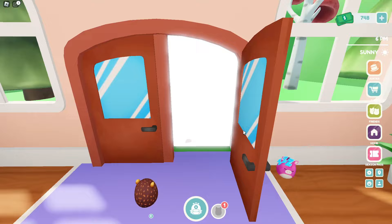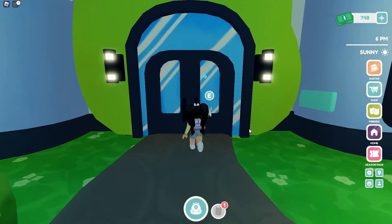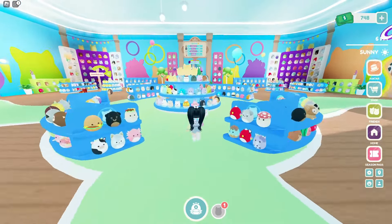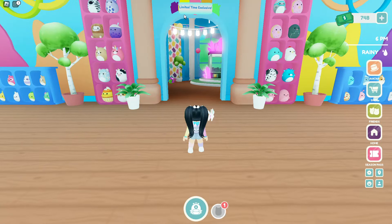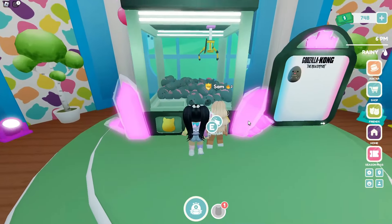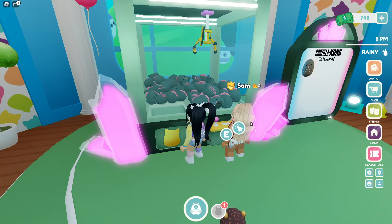First let's go ahead and go outside. From here, follow where I go to the Squishmallows store and enter the building. Next we're gonna head to the room on the side that says 'limited time exclusive.' If you go to the claw machine and click, you'll see the Godzilla Kong inside of it.